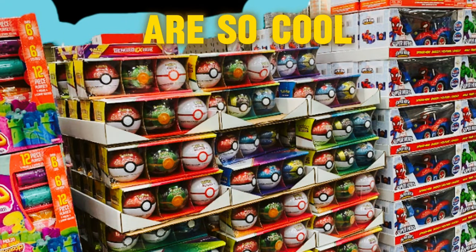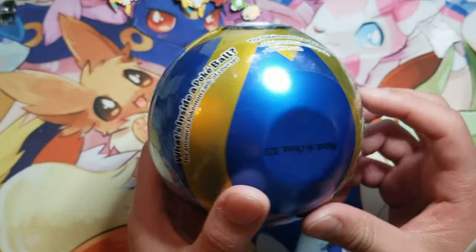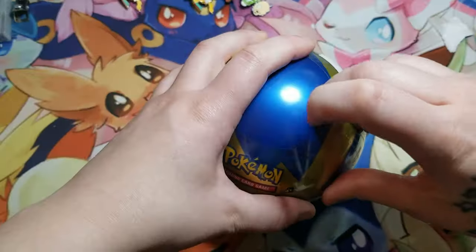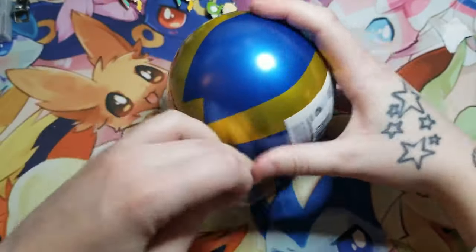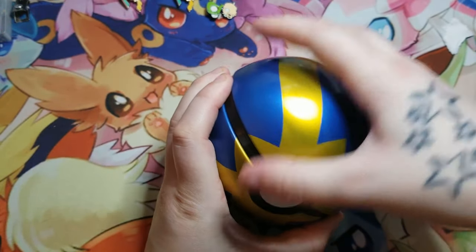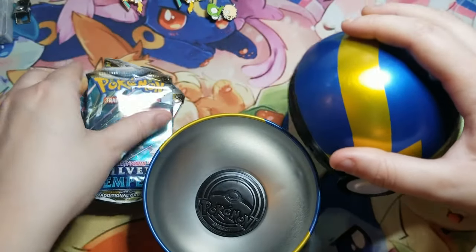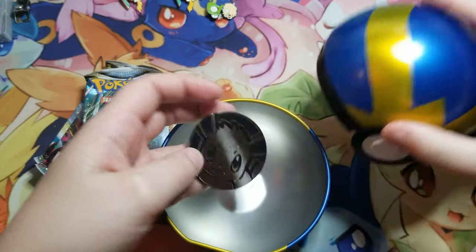These pokeball tins are so cool! Let's look at the bottom — it says D23. We wanted to check that to identify this ball for later when we buy it again. Now let's give this a nice, satisfying open. And look at that coin on the bottom — looks to be an Eevee. Cool!